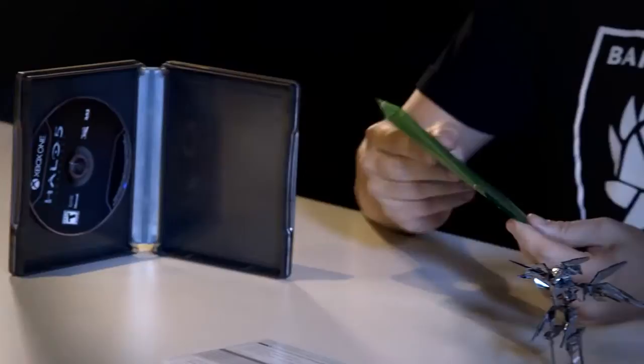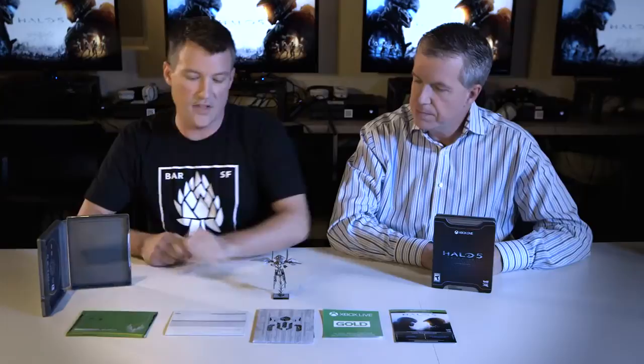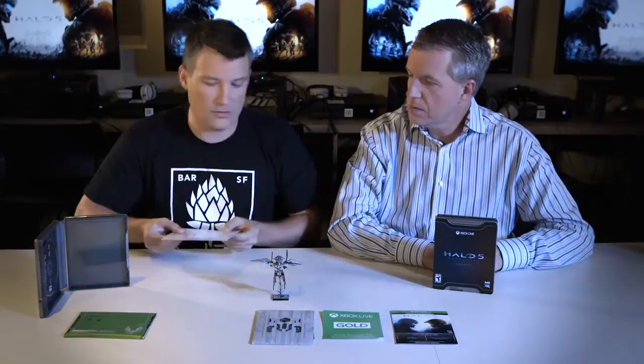In addition to that, you've got this little package that contains dossiers for both Fireteam Osiris, which is Locke's team, as well as Blue Team, which is the Master Chief's team — great reading. And then these are Locke's orders, which are very, very confidential, so we're not going to show those.